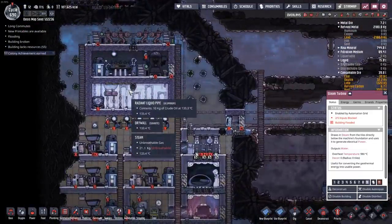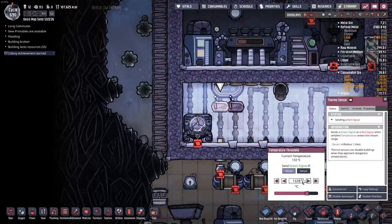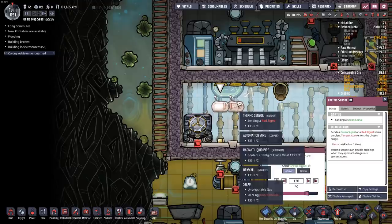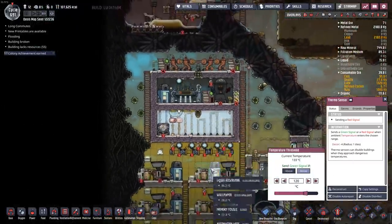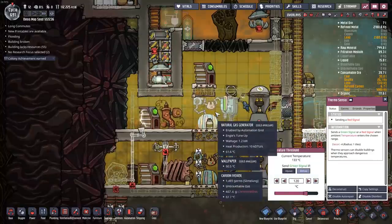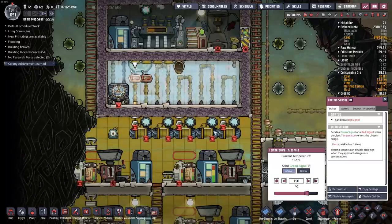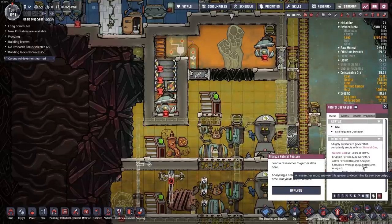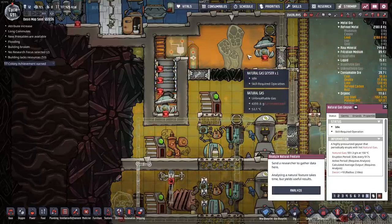That provided a little bit of power to the pump. We've got the natural gas generator going — I stuck down a second one, so that should help. I reset it to 150. I was never able to analyze this natural gas geyser over here, so I really don't know its average output. Even though the mod calculates the average, it requires analysis first, and I can't really get in there right now.